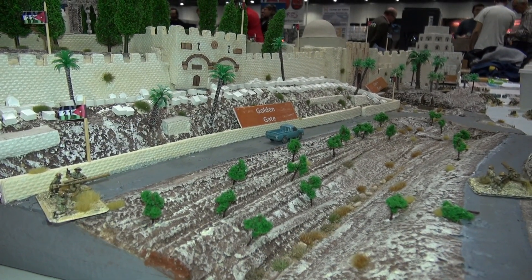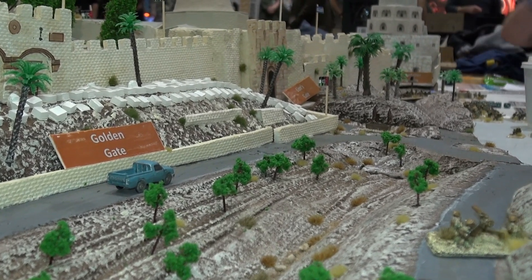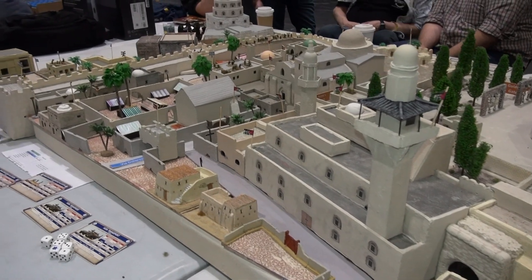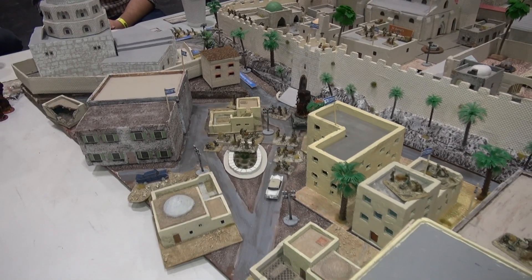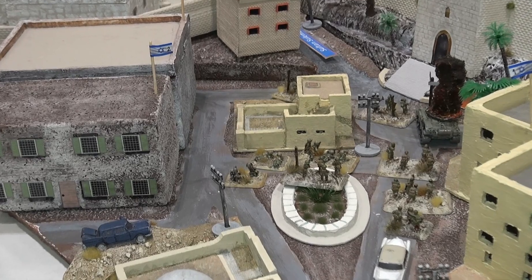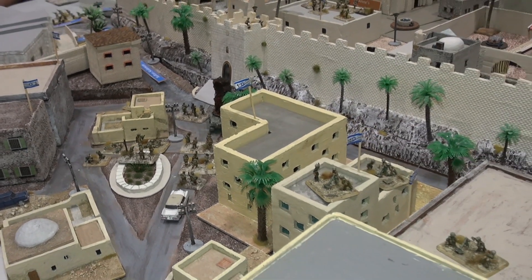What are we looking at? The Fate of the Nation — so this is the Battlefront rules. It's 1967, Jerusalem, Israelis taking over Jerusalem from the Jordanians. These are new rules, or at least a revamped version. Yes, they have the original version from way back, and then they brought out the more expanded version with cards and so forth. It also covers a wider range and is simpler, very much in the vein of Team Yankee rules.